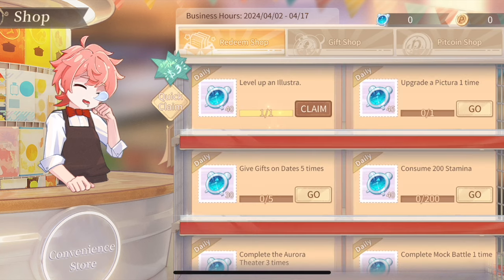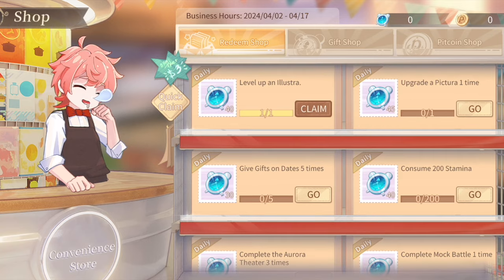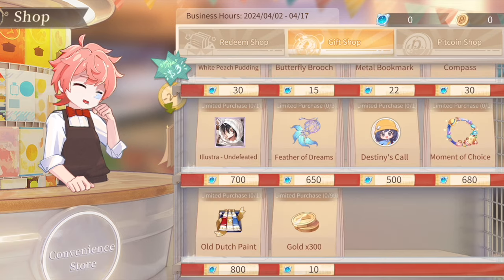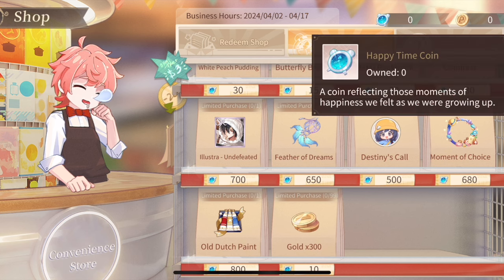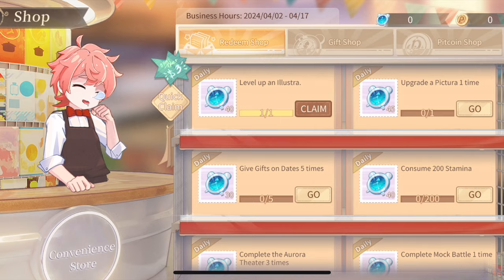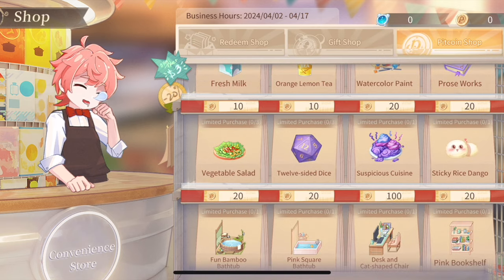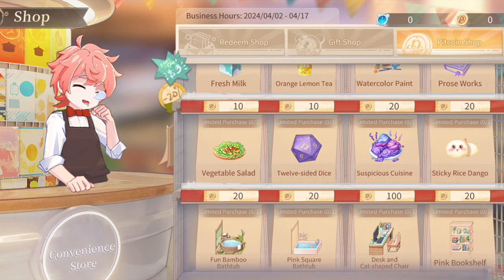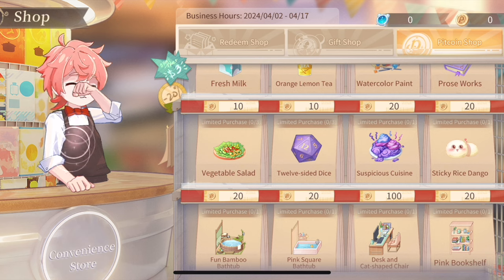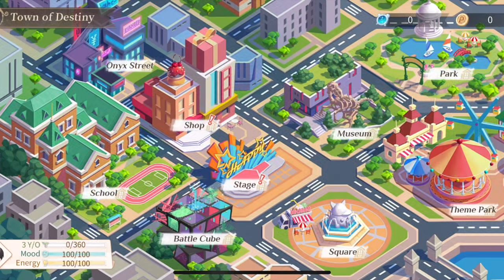You earn currency for the Redeem Shop by completing the listed daily missions. The currency for the Gift Shop — Happy Time Coins — comes through the stamina farming stage. The currency for the Bitcoin Shop on the right is earned through arranging activities for your male leads, as well as from the daily quiz stage questions. You can also click on William on the map for little mini surprises and extra rewards.